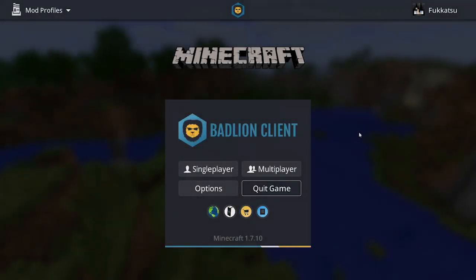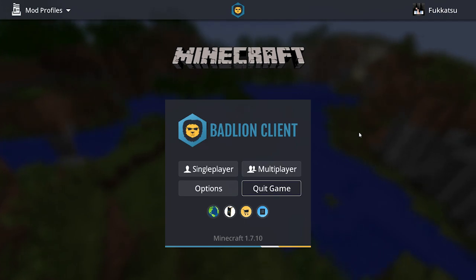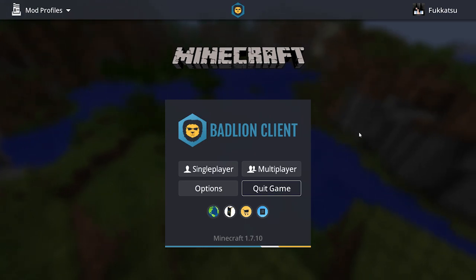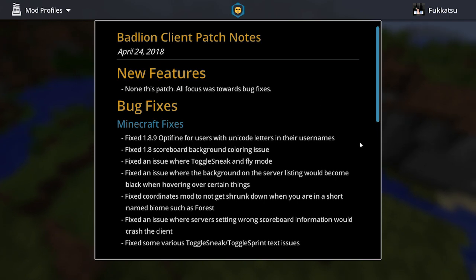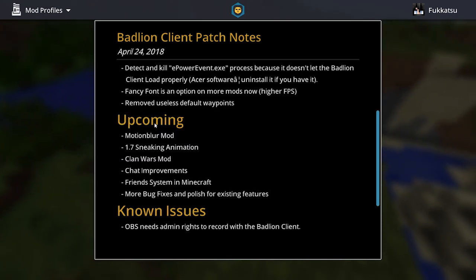All right, what's going on guys, it's Fagots here just giving you a little bit of an update video. Badline Client 2.0 open beta is gonna be releasing to the public. Keep in mind it's a beta so there are still gonna be maybe a little bit of bugs. They've been working really hard to fix a lot of bugs — as you can see if I go to this page right here, they released an update two days ago, just a complete bug fixing update with a bunch of bugs fixed.